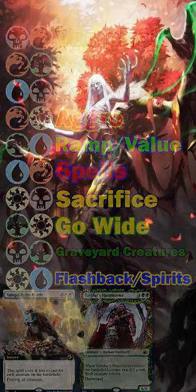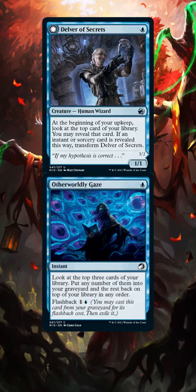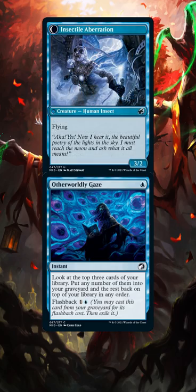Lastly, be on the lookout for easy combos, like Pact of Betrayal with Eaten Alive to steal a creature and sack it. Or Delver of Secrets with Otherworldly Gaze — you can cast Gaze on your upkeep to get a turn-two Delver flip. It's pretty cool.